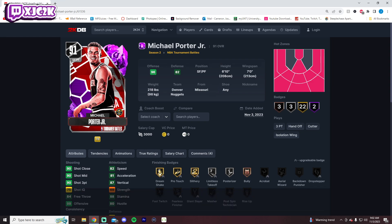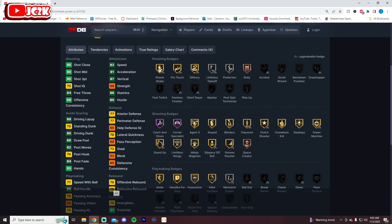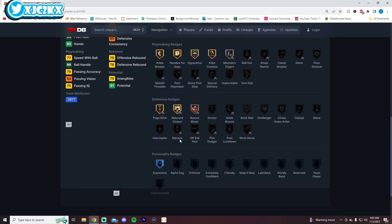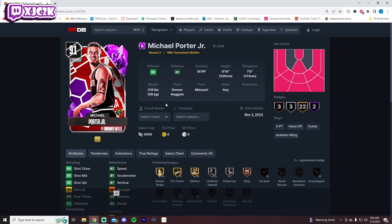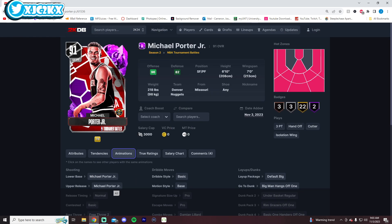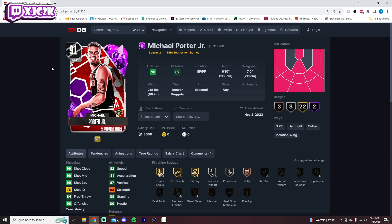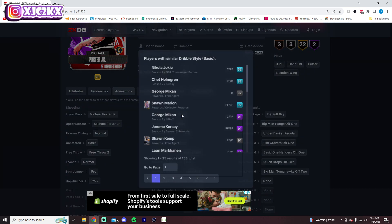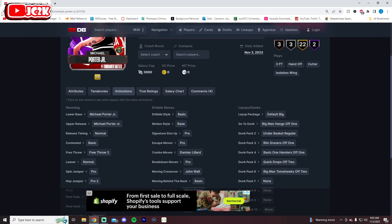Michael Porter Jr. at Amethyst is the lock-in for the Western Conference. He's 6'10" with a 7-foot wingspan, hot spots from four out of five spots, 82 speed, 90 three-ball, 80 driving dunk. Shooting badges are amazing, finishing badges okay, but no quick speed booster or unpluckable. Defensively, he's not going to do a lot. He's probably better at the four than at the three. MPJ's release is reportedly very good this year — it's on normal timing, and if it's amazing, he's one of the best pick-and-pop, catch-and-shoot power-forward options in the game. Ball handle is 86, which is high enough for timing burst.